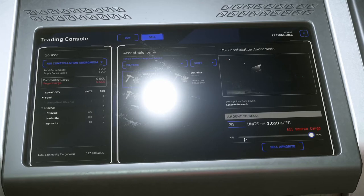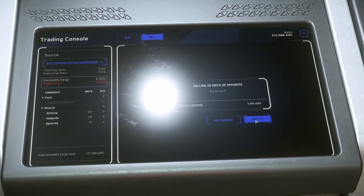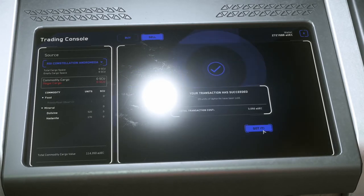The mission total was 27,500. I did 20 units of Aphorite which sold for 3,050, 520 units of Dolevine which was 67,600, and 170 units of Haddonite that sold for 46,750, leaving us with a grand total of 144,900 aUEC made.